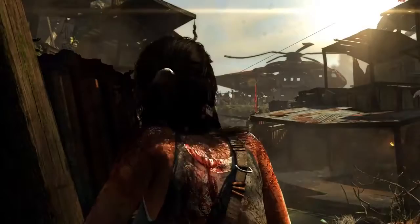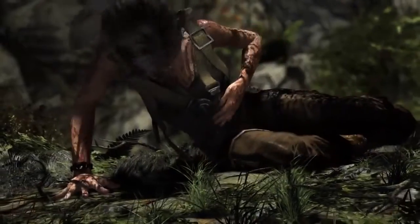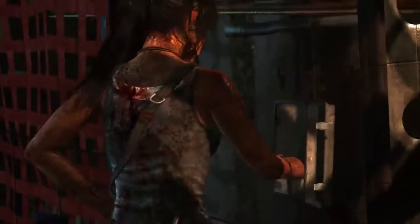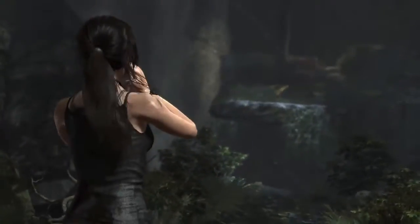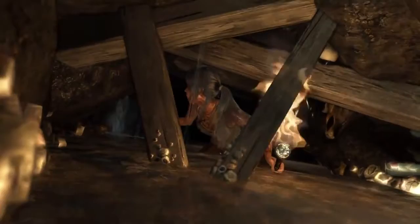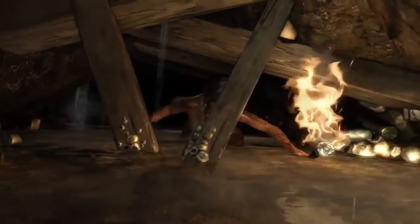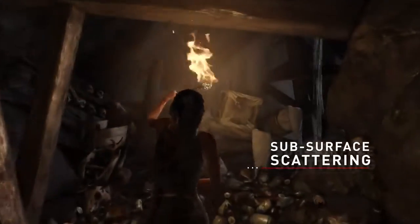One of the other ways we wanted to upgrade Lara was specifically looking at her skin. It's a very big deal — it's another part of her character that you see a lot, and she goes through so many big changes in this world where she gets muddy, bloody, or wet from all the rain, or when wading through stagnant pools. So we wanted to add something special for how we light her skin as well — we've added subsurface scattering on Lara's skin.